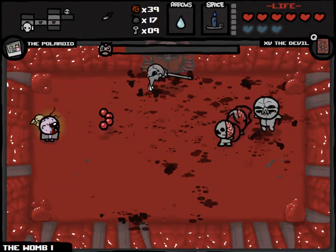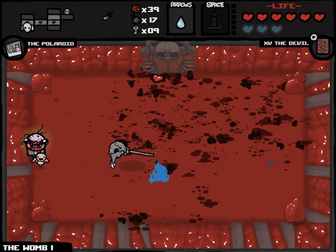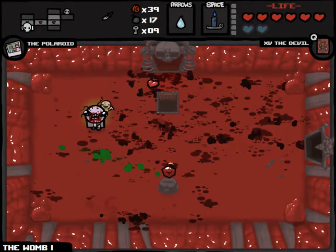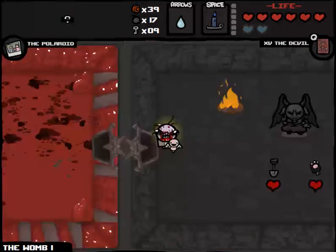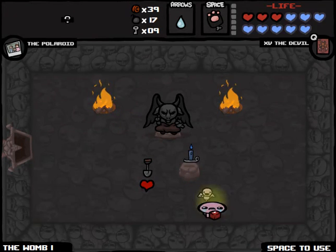Single cube of meat — there are a number of other items I would rather have. And somehow I hit him into me, which doesn't make any damn sense. But anyway, there's a single cube of meat, a little bit of added defense. And I think it would be foolish not to take Guppy's Paw and give ourselves 15 extra Spirit Hearts here, which should be enough to carry us through at least until we get to the Cathedral.